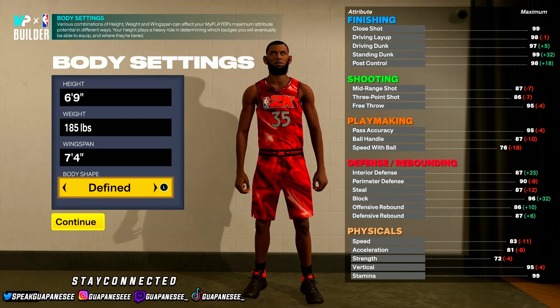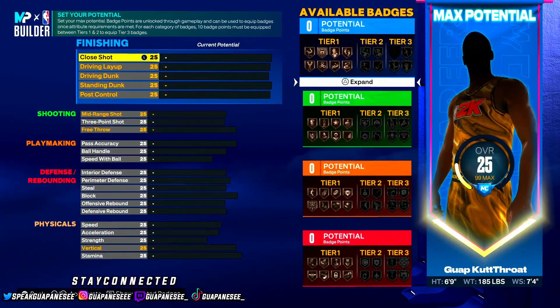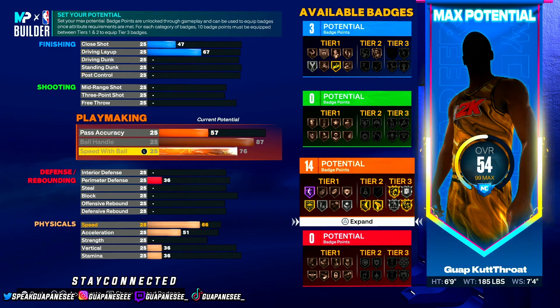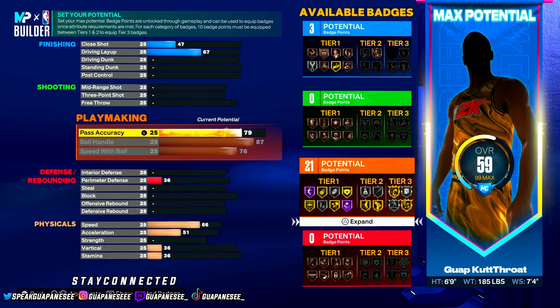Body shape is defined, but body shape doesn't really matter — it's just your preference. Alright, this is where the magic really happens. You want him to dribble. You want to be nice on the sticks. You've got an 87 ball handle, max out speed with ball which is 76 — that's fine. He's got the 87 ball handle, he's gonna go crazy.